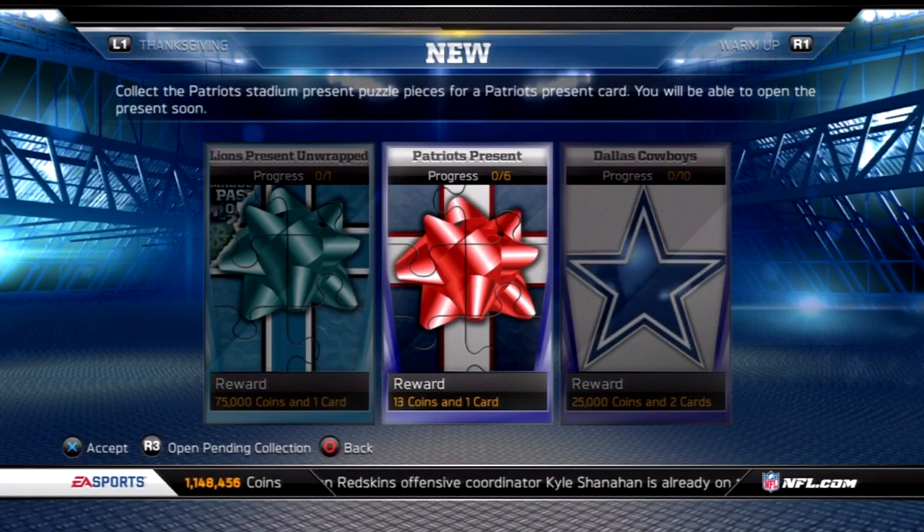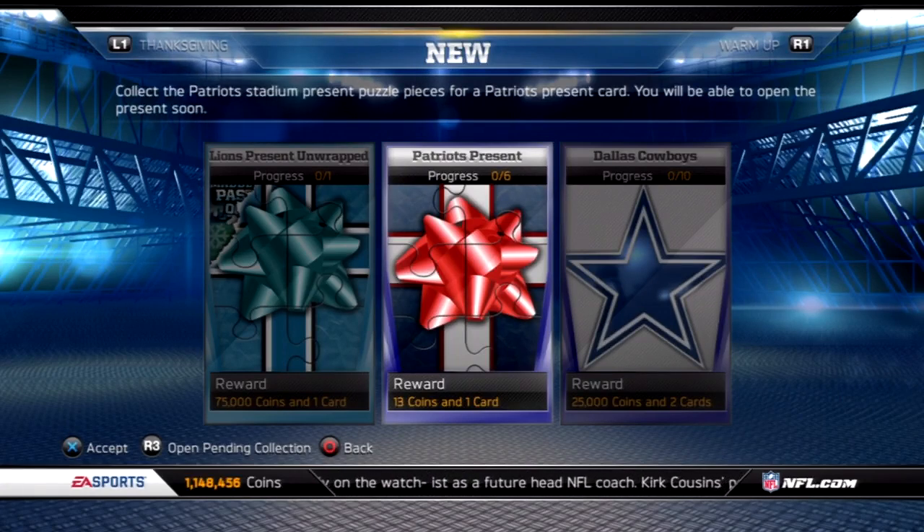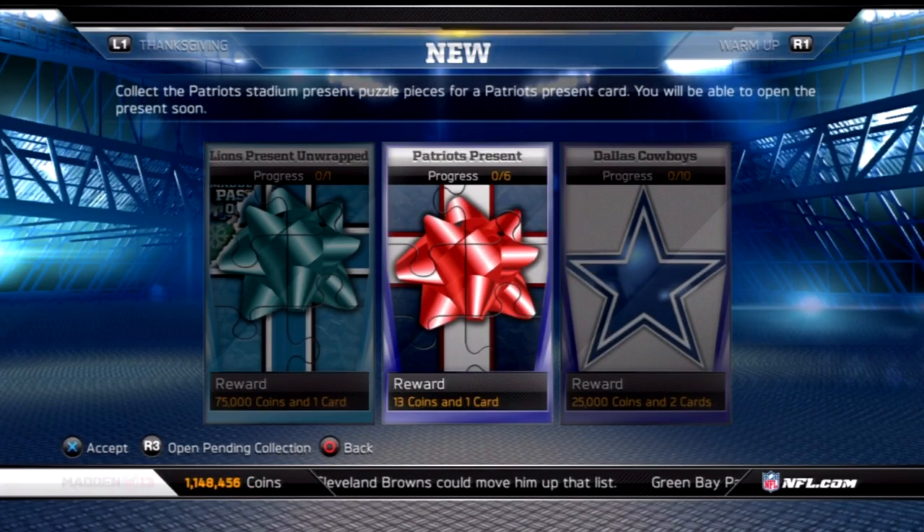They've also released a limited edition Ed Reed Ghosts of Madden Past — there's 250 of those, live right now in All Pro and Legend Packs. As well as a one-star Michael Irvin, whose Ghost is also in Legend Packs. My buddy Chase pulled one yesterday. So there are some puzzle pieces out there to get some of these cards with, as well as the cards themselves in packs.